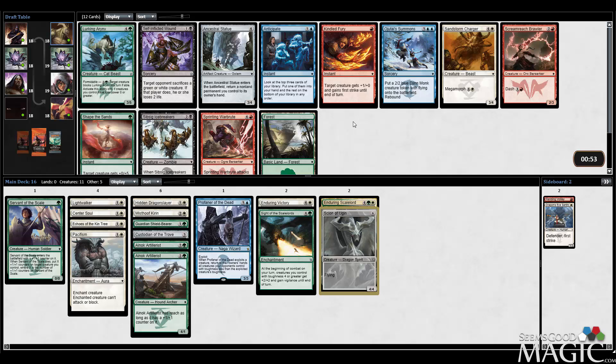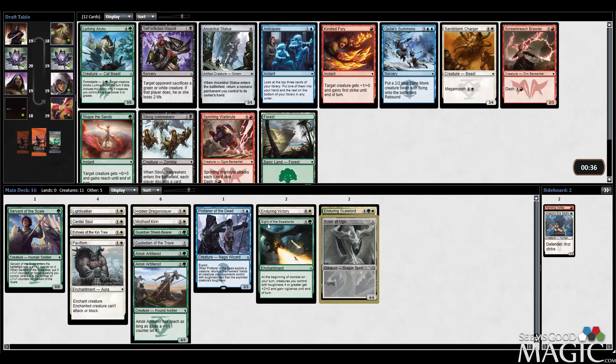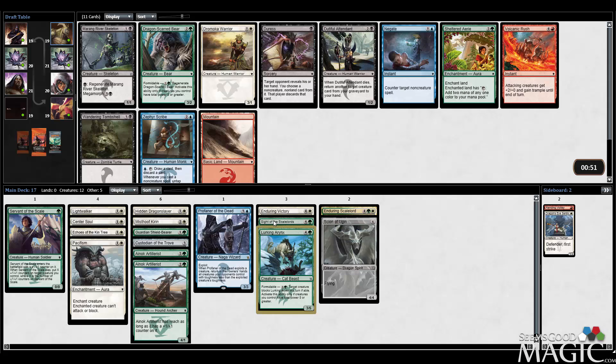I like this Lurking Eirinks, definitely. Otherwise Sandstorm Charger is fine. Here's an Ojitai Summons for the old blue deck, which is pretty good. Self-Inflicted Wound's going to be pretty good against us — it's good against both our colors, but certainly not going to hate-pick here. My cats are freaking out — one sec. Alright, so we're going to take the Eirinks because I like this card. I hope that was the best pick — I got distracted. My cats were freaking out at each other.